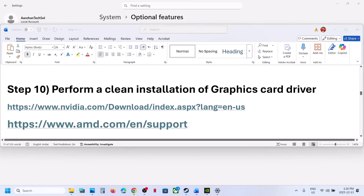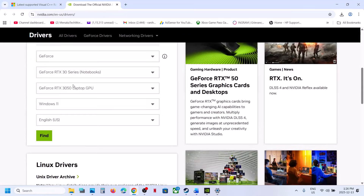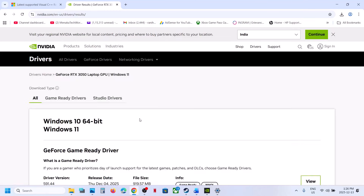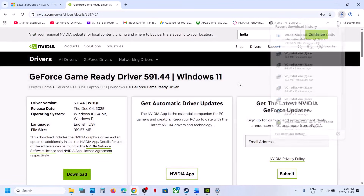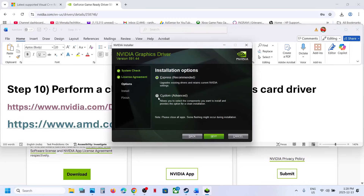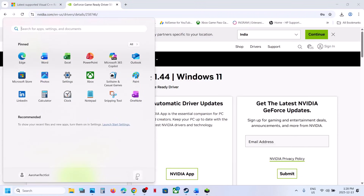The next step is to perform a clean installation of your graphics card driver. If you have an NVIDIA card, go to the NVIDIA website, select your graphics card and operating system, then click Find. Download the latest GeForce Game Ready driver. Run the exe file, click Yes, click Agree and Continue, select the Custom option, click Next, check the box that says 'Perform a clean installation,' click Next, and once done, restart your computer and launch the game.